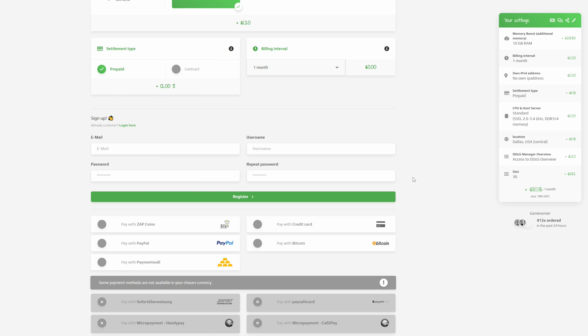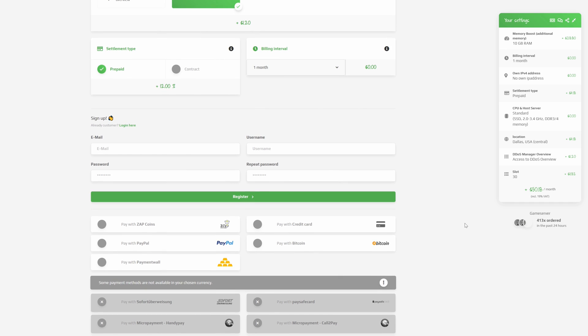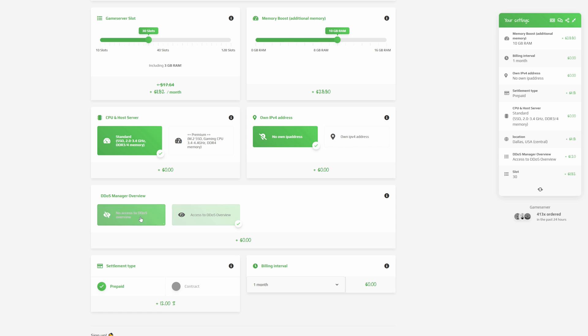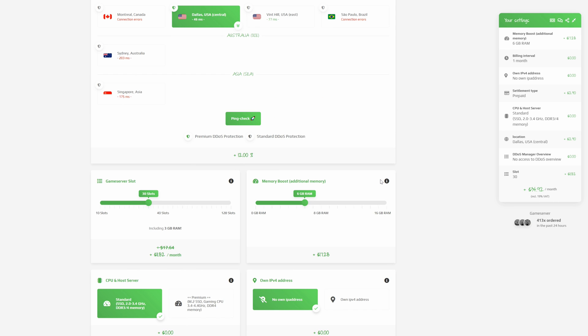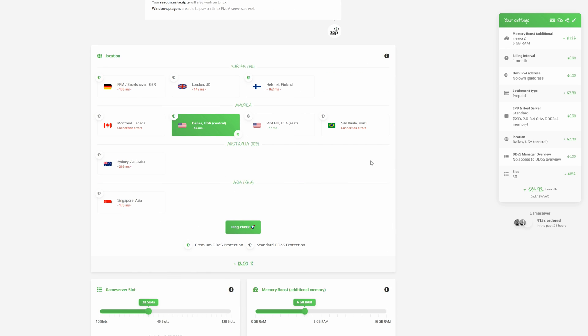If you aren't signed in you won't be able to complete the purchase until you do. Once signed in you'll be directed to the payment methods — you can pay with ZAP coins, PayPal, payment wall, credit card, or Bitcoin. Let me go ahead and tally everything up: about 6GB RAM and 30 slots.